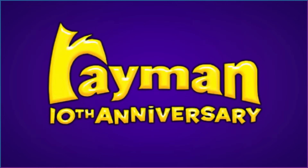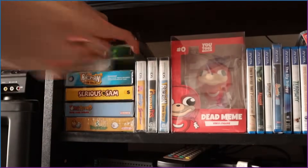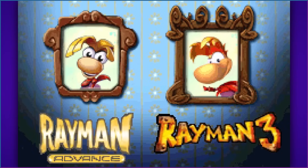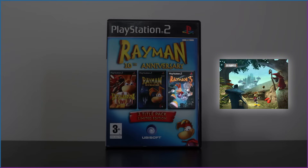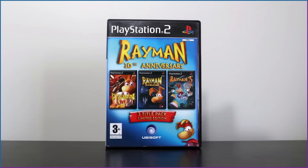For Rayman's 10th anniversary, Ubisoft released a bundle called Rayman's 10th Anniversary. On Game Boy Advance, it came with two games: Rayman Advance and the portable version of Rayman 3. The PlayStation 2 version included Rayman Arena, Rayman 2 Revolution, and of course Rayman 3. However, this home console bundle was only available in Europe.